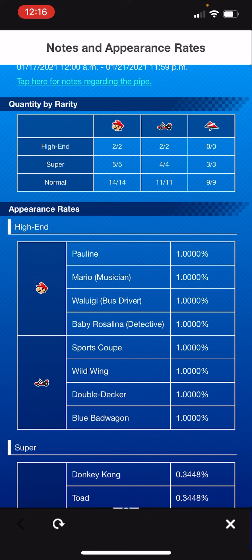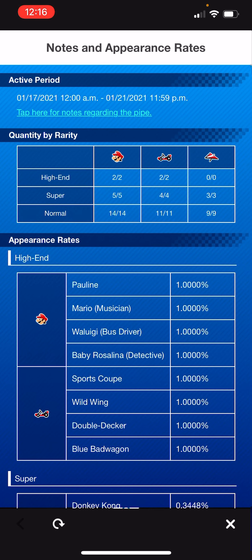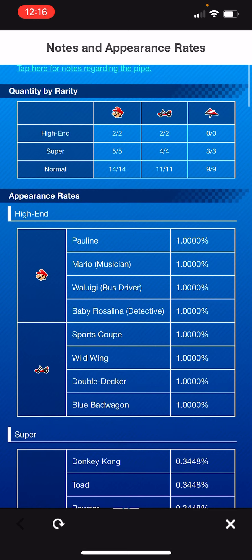This pipe does not feature spotlights, meaning you are not guaranteed anything specific from this list aside from the fact that you're going to get two high-end drivers and two high-end carts. You could get two Paulines, two Mario Musicians, two Waluigi Bus Drivers, or two Baby Rosalina Detectives. The same goes for the carts — meaning you could spend 225 rubies, drain the pipe, and end up with just two unique things. There's no guarantee you're going to get specific items because there are no spotlights, so it's very important to consider before you pull.